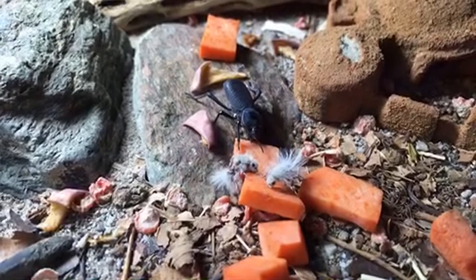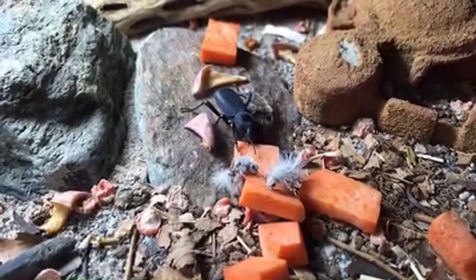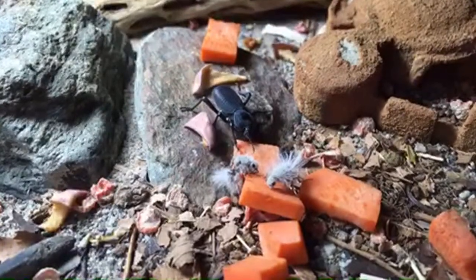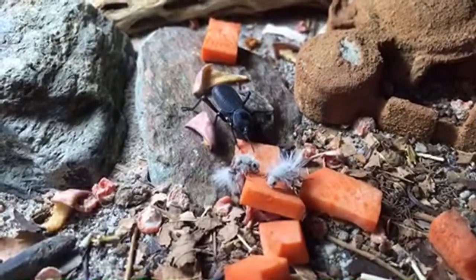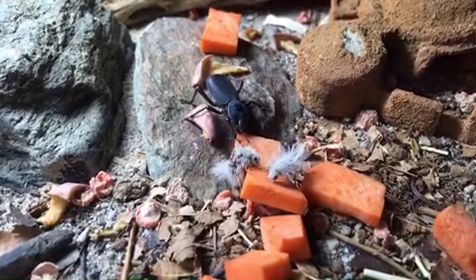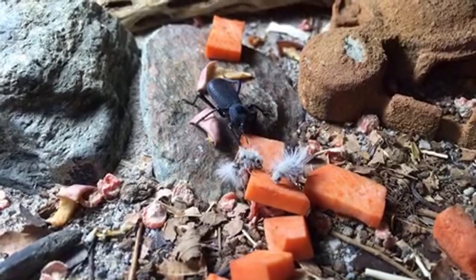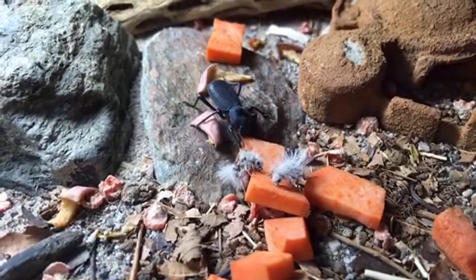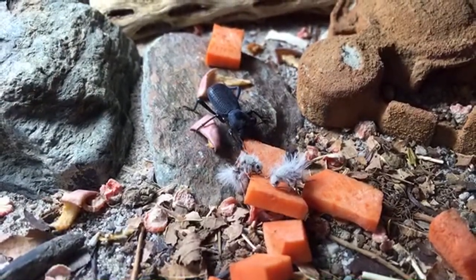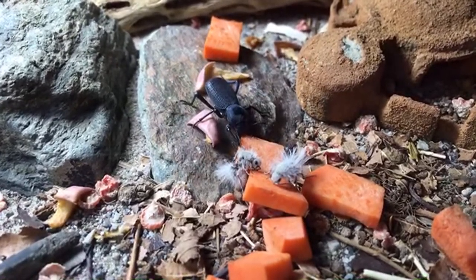Forest Oasis asks about using an ABG mix modified with gravel and vermiculite for a leopard gecko. I wouldn't use that mix because I feel it would retain too much moisture. For leopard geckos, I like to use the mix from the Bio Dude — it works really well — but there are other mixes you can use. Leopard Gecko on YouTube has at least one video on making your own bioactive substrate for a cheaper route.